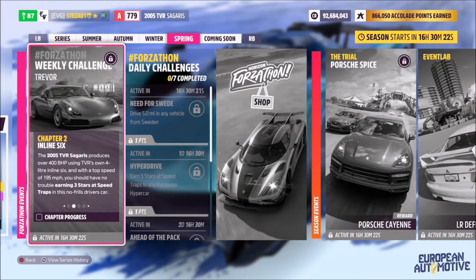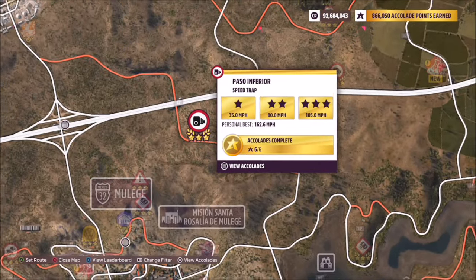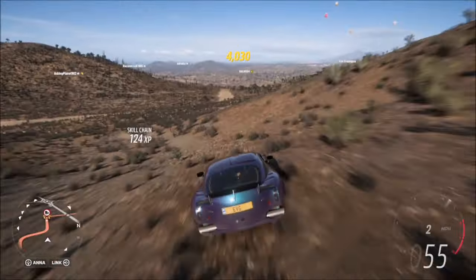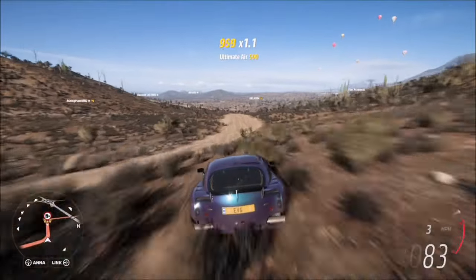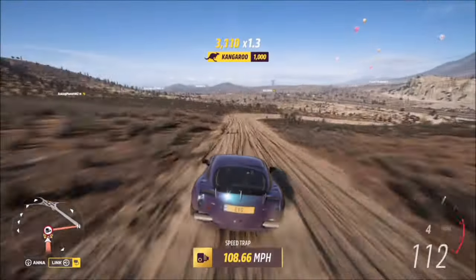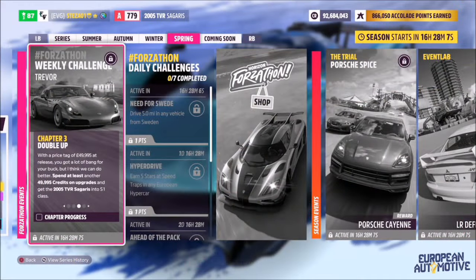The first challenge simply wants you to earn three stars at speed traps. You can do this by getting three stars in one go, or two stars and one star on separate runs — it really doesn't matter. I recommend using the Paso Inferior speed trap. Three stars on here is only 105mph, and if you get a long enough run-up, you'll be able to smash that three-star mark and complete this challenge in one go. It's a bit unconventional — a very powerful rear-wheel drive car on dirt — but trust me, it will work.